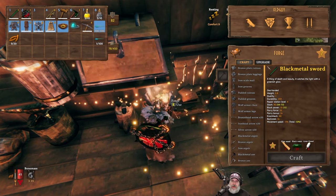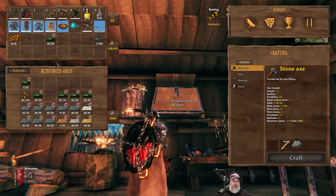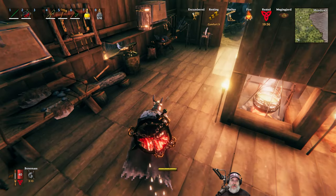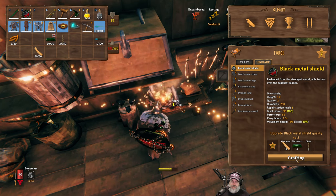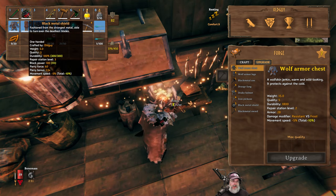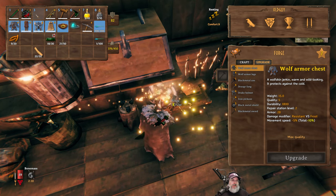Let's work on upgrading our shield first to get our defense up. To upgrade it we need more chains and more wood besides the metal. Let's grab all those chains and a stack of fine wood. Upgrading — and it's max quality. So now our shield will block 100 with a parry force of 60. Very nice. That's the best parry shield we can get in the game — tower shields would block more, but we're not doing tower shields.